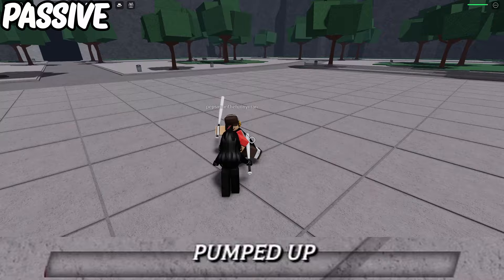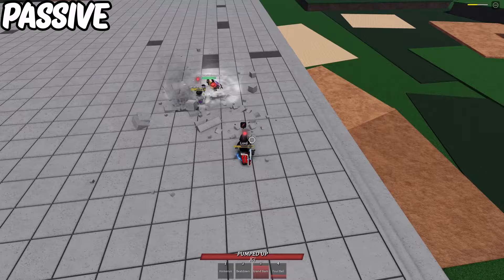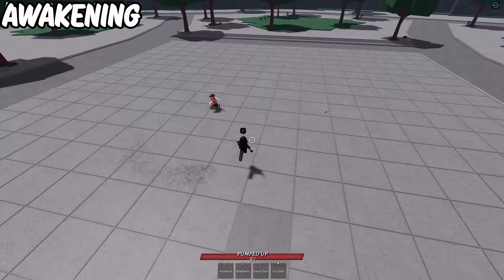For his passive ability, you gain meter by getting damaged by M1s and normal abilities, meaning ultimate abilities do not give you your ult charge. This is especially useful in duels since you're almost guaranteed your ult and can most of the time get at least one of their lives with it. For his awakening startup, I recommend down slamming someone first before using it, or using it when they've just used both dashes and are right next to you — though this would do reduced damage.